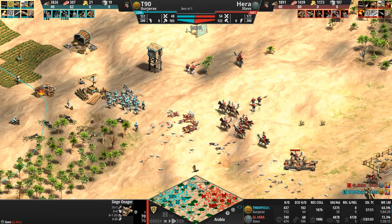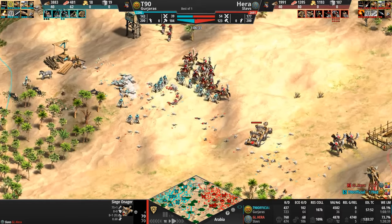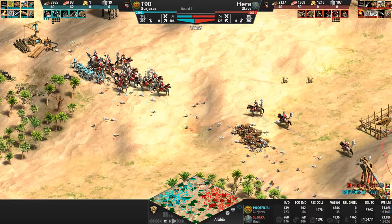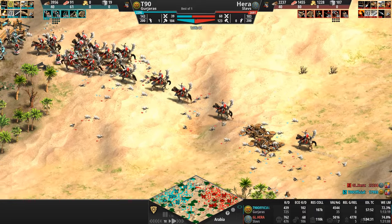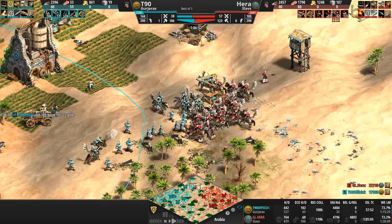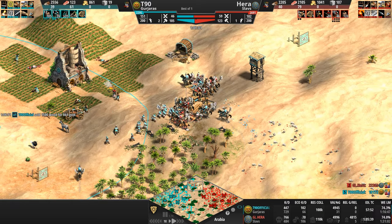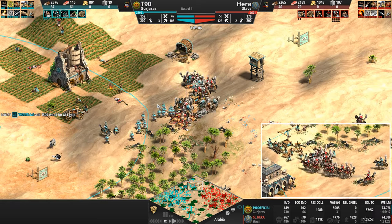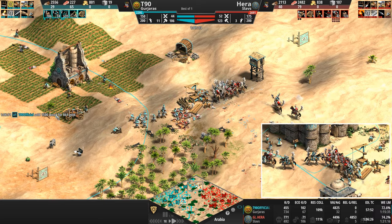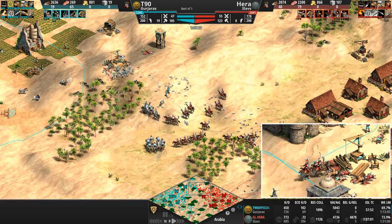The chakrams deal six damage, but because the onagers are so bruised and battered their HP is shite. Hera responds — we'll lose two more. That was epic — you absolutely best believe I'm turning that into a short. T90 basically resets Hera's siege onager count. T90 is relying on trash. He's selling a lot of wood for gold.